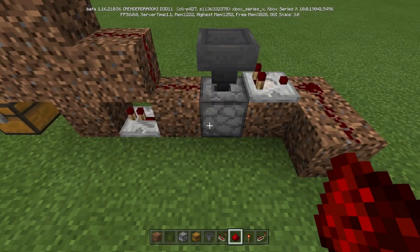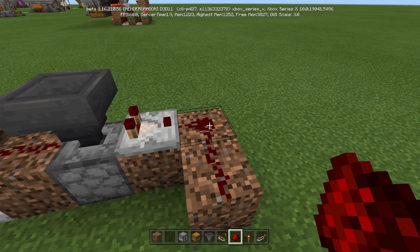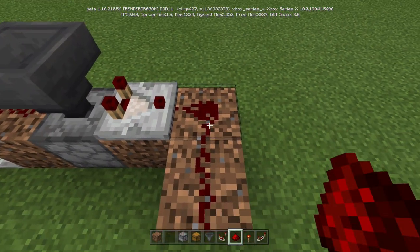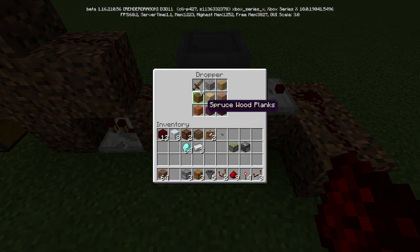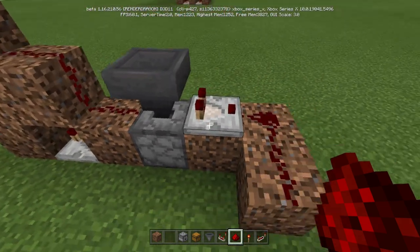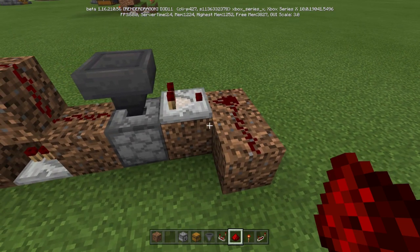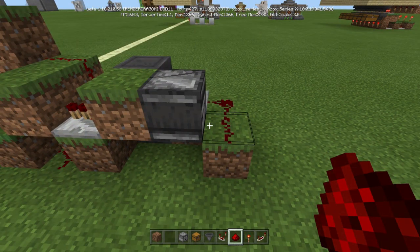When the stackable items get shot up here, only one at a time will get shot up. It's going to read an output — it's only going to give an output of one. One stackable item in a hopper gives you a signal strength of one, so this will not be lit up. However, anytime this wooden sword gets shot up here, it's going to give you a signal strength of three. We only need two — just one more than one — so we put it there.